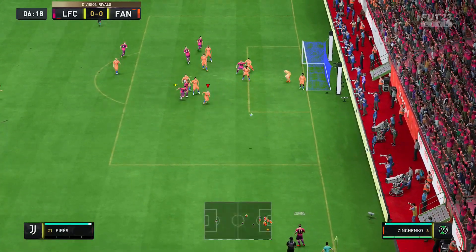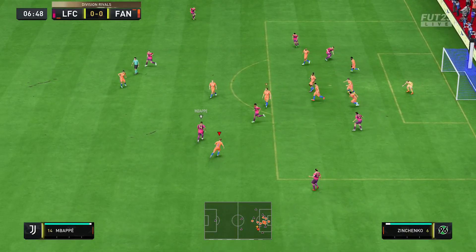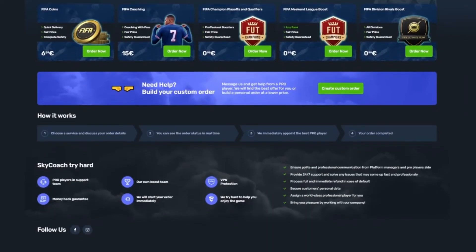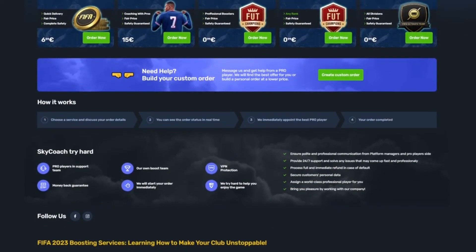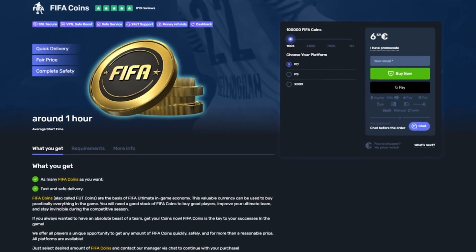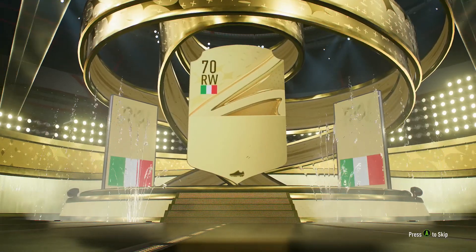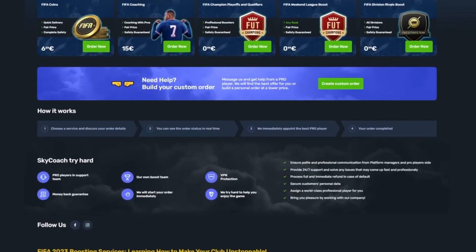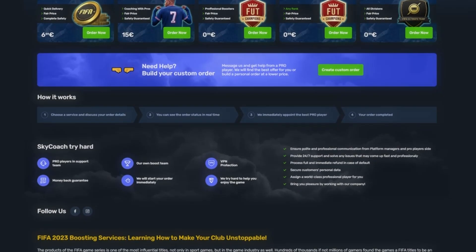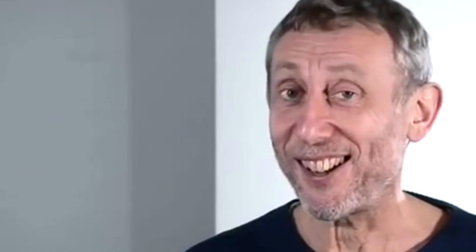Before we get into the video, if you want the laziest way, there is no better place than Skycoach. Skycoach offers cheap, fast, and reliable FIFA 23 coins. All you need to do is place an order and those coins will be added to your account, ready for you to buy whatever players you want or open as many packs as you want. This truly is the laziest way if you're really looking to grind Team of the Season. A link can be found in the description down below, and if you use Fnatic at checkout, you'll also get yourself a 10% discount.